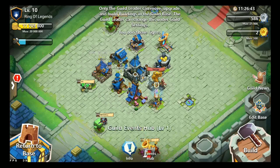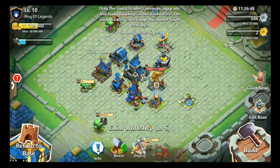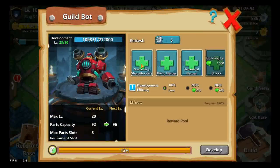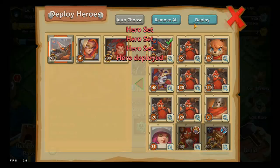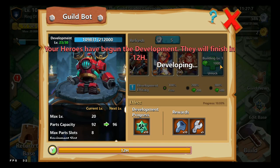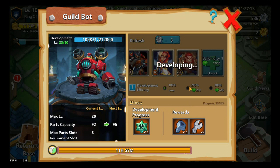To get mech screws, you go to the Guild Workshop and then Mech Development. There are several development projects in here, and you get mech screws and other stuff here. You can also unlock more slots by spending jewels — you can double and then triple the amount of rewards you get by spending jewels.